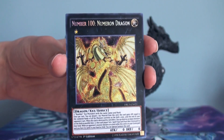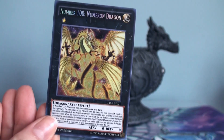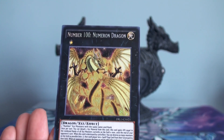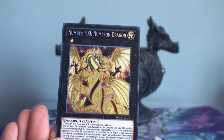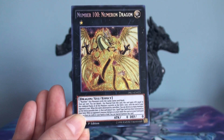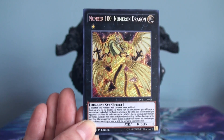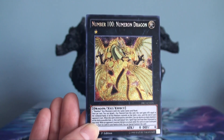Now this card wasn't that significant for a while because its summon conditions are a little strange. It requires two numbered XYZ monsters of the same name and rank — so you really had to go above and beyond to get this guy out. But just like Hard Earth Dragon, that all changed with Number 97, New Beyond Dragon, so you can get this guy out for free.